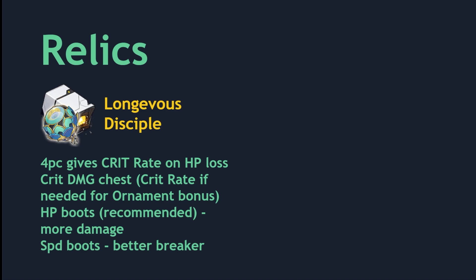Now let's talk about relics. The new relic set, Longevous Disciple, is made for destruction characters. The 2-piece bonus gives HP, which synergizes with Blade's damage scaling. The 4-piece bonus gives crit rate on HP loss. Pretty much every element of Blade's kit has an element of HP loss, so this 4-piece bonus is very easy to trigger.